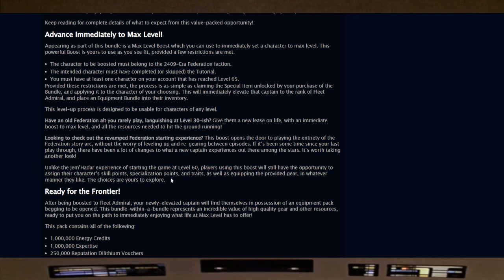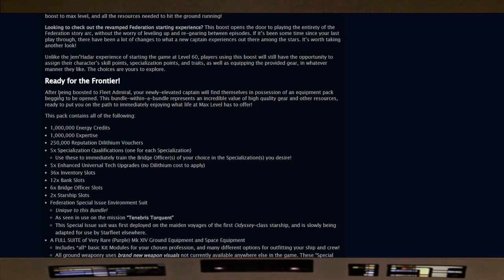Unlike the Jem'Hadar experience of starting the game at level 60, players using the boost will still have the opportunity to assign their character skill points, specialization points, and traits, as well as equipping the provided gear however they like. After being boosted to Fleet Admiral, your newly elevated captain will find themselves with an equipment pack of high quality gear and resources ready to put you on the path to enjoying life at max level.